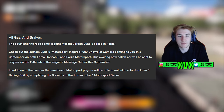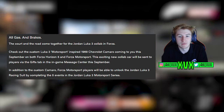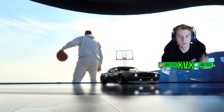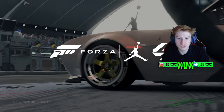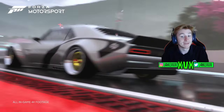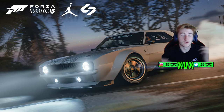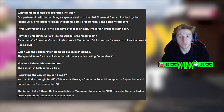We've also got the new partnership. It turns out it's a partnership with Jordan — something completely random. The collaboration brings a special version of the 1969 Chevrolet Camaro inspired by the Jordan Luca 3 Motorsport Edition sneaker, for both Horizon 5 and Forza Motorsport. Forza Motorsport players get an exclusive Jordan branded racing suit, unlocked by racing the special 1969 Chevrolet across five events. The car will be gifted to all players on both games through the gifts tab — Forza Motorsport on September 9th and Forza Horizon 5 on September 10th.